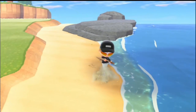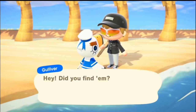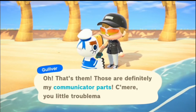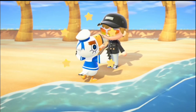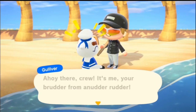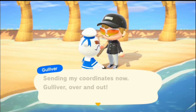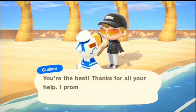So we have all five of them. You give them all five to Gulliver, and then we will see what happens. We helped out Gulliver.